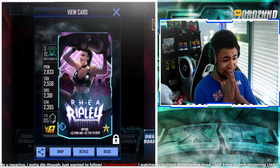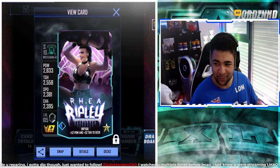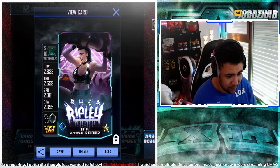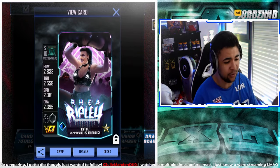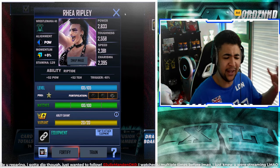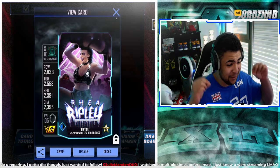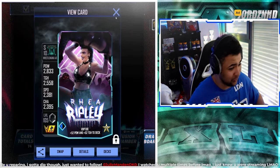This is the pro animation of the Rhea Ripley battle pass card — it just looks so sick, the whole background moving in purple and white, and you've got Rhea lifting someone. If you guys know who she's lifting, put it in the comments! These are the stats on momentum: 2833 power, 2558 toughness, 2381 speed, and 2395 charisma. She's completely maxed out. I still need to attach equipment cards to a lot of my superstars. This is a super dope card — great in power and toughness, not so good in speed and charisma, but she's a power-toughness build, so that's what to expect.